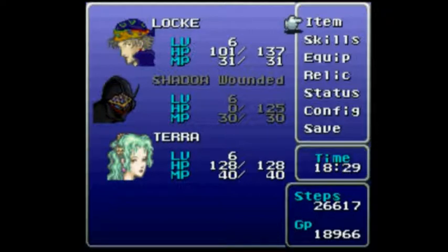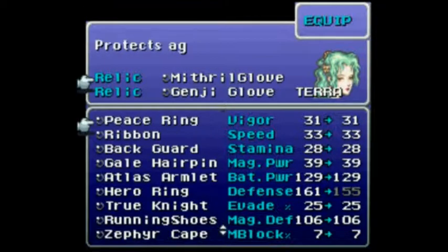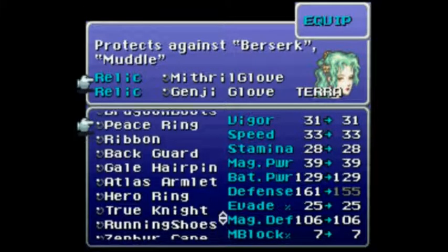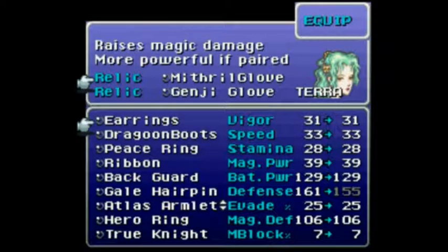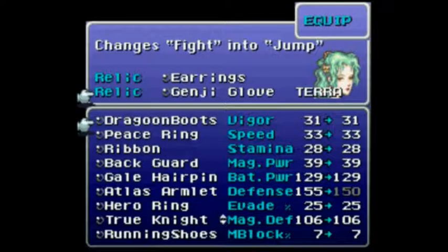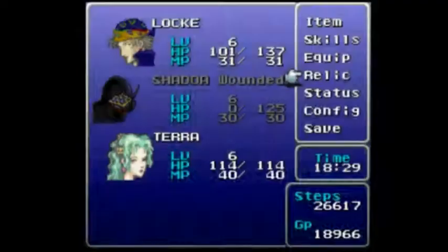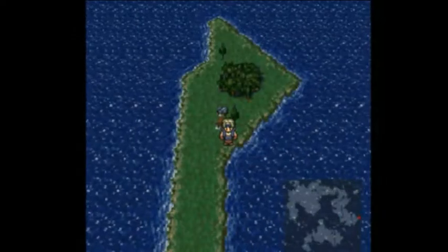Item, skills, equip, relics. Cursor should be unlocked, so move it down to Terra. Equip top thing. And thankfully the earrings are about halfway down — that's the upside, because I just have to press R once and I'm pretty much right next to them. The downside is that when the Mithril Glove goes into my inventory, it messes up the order of the relics, so I've got to remember that the second time it's only one from — I only have to move my cursor back up one.